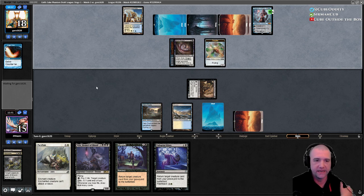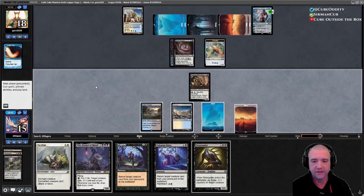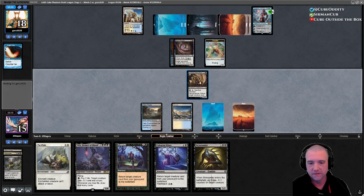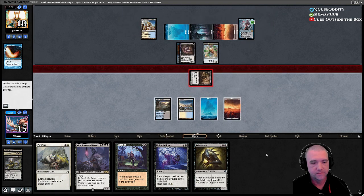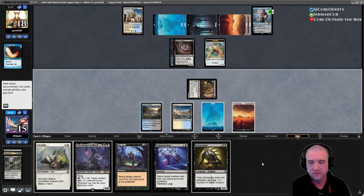I personally had a little bit easier time handling the Dacario Cube — a lot of the decks I've drafted here have not gone the way I thought they would. I really need an Entomb, I need some more mana, I need a lot of things. They're on six lands and we're on four — that's bad. And there's nothing in my yard to hit.